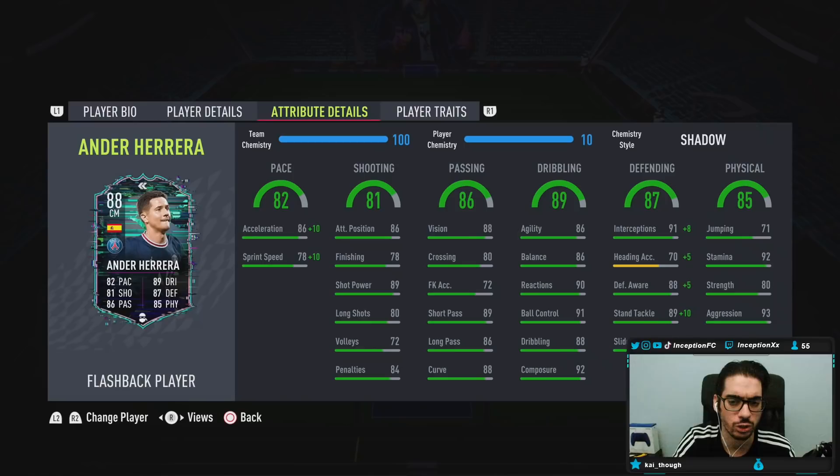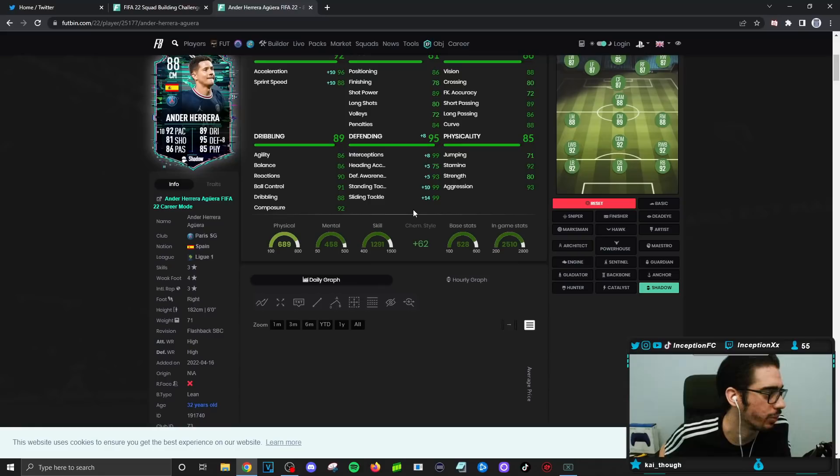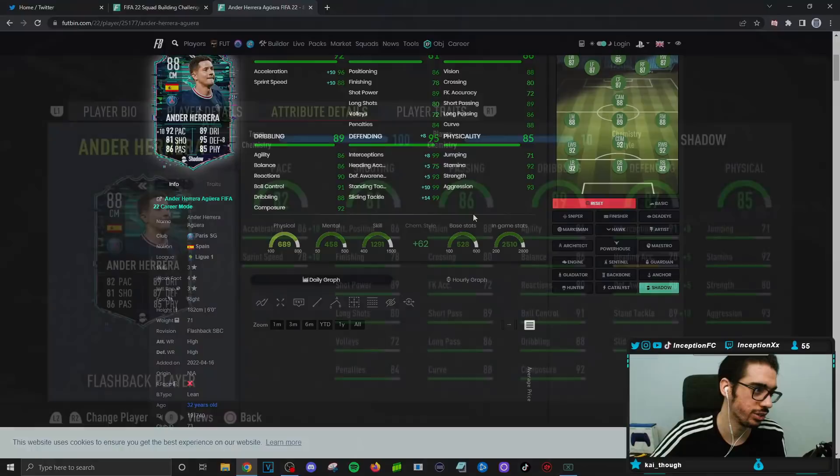Dribbling we'll be experimenting with because he does have that lean body type. Defensive stats with a Shadow chemistry style give him essentially perfect defending except for defensive awareness. Heading accuracy is always random - guys can have 90 and it'll still be random. Defensive awareness at 93 is solid because he has that high defensive work rate, which is a huge meta for midfielders this year. He doesn't have much strength with that lean body type, but he does have really high aggression, plus 92 stamina.